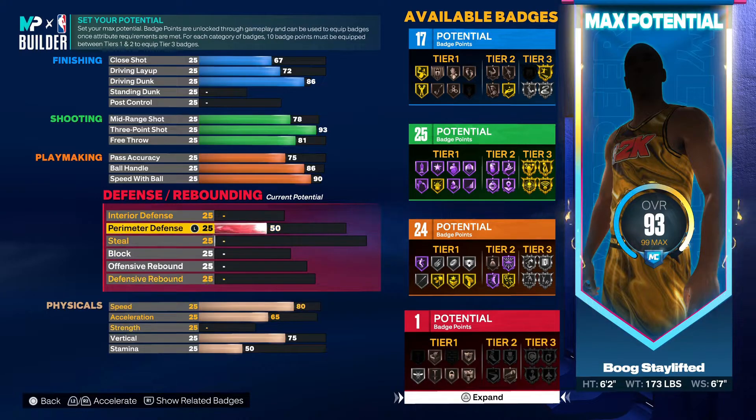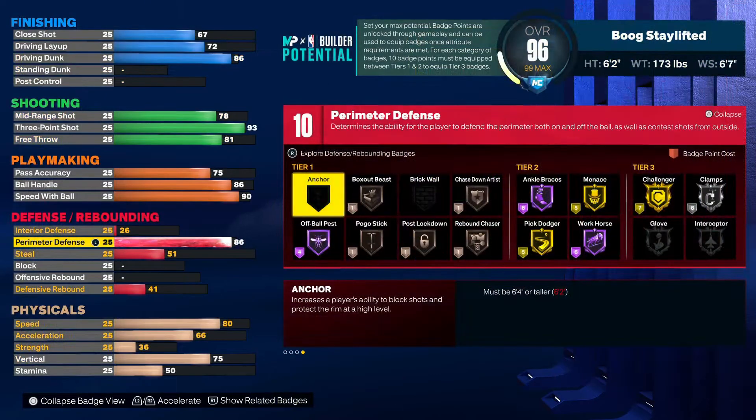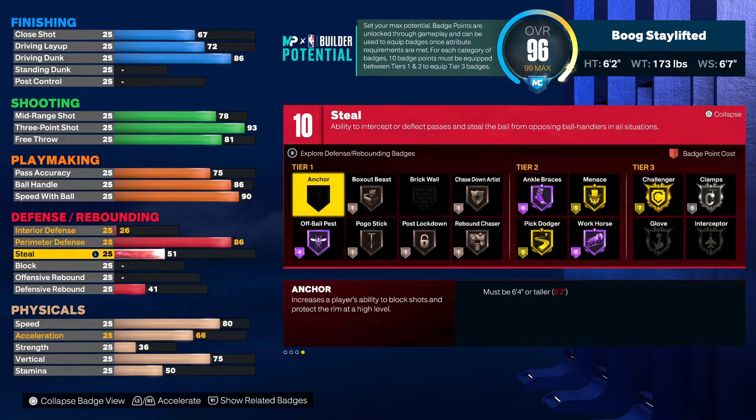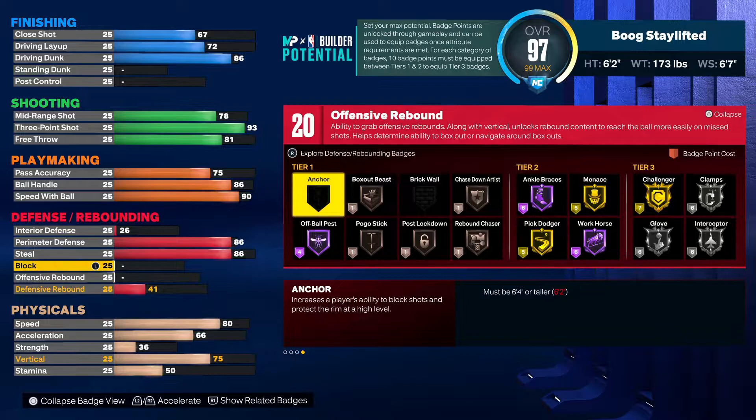We're getting defense on this build as well. We're gonna stay with silver Clamps — you got silver Clamps and gold Challenger. You definitely could equip Challenger and use your Clamps differently. You also got the Glove in tier three, so gotta show some love to the Glove. We're gonna put the perimeter defense up to 86 because you get another badge right there — your interior went up by itself too.